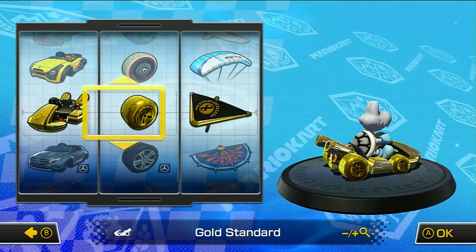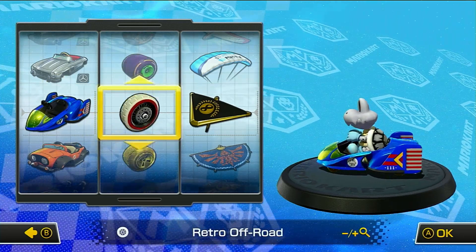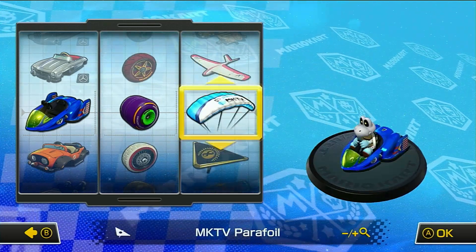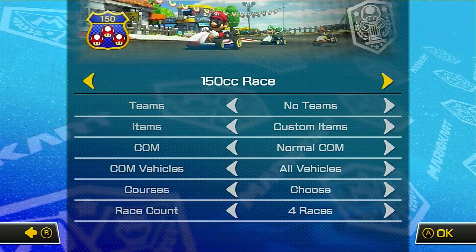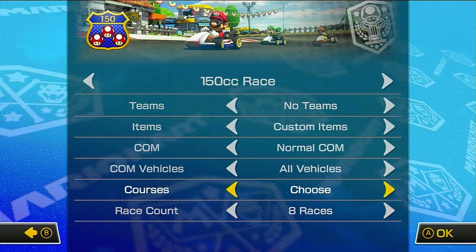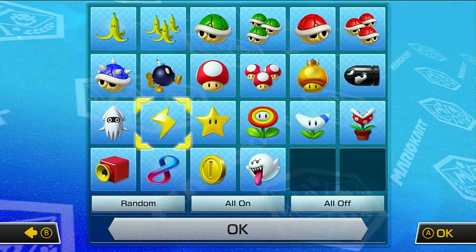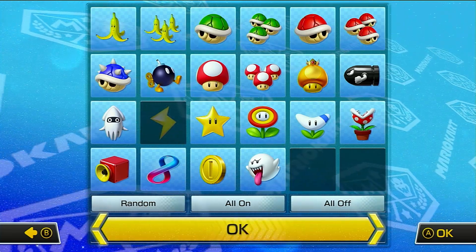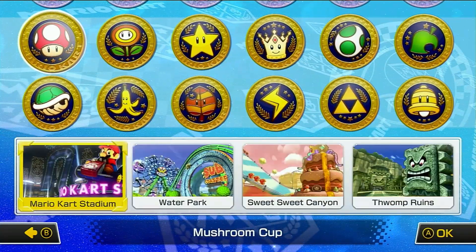Naturally, Nintendo looked at this overwhelming success and they did what they normally do — they ignored it for years. Until finally, in 2022, five years after the Switch Edition came out and eight years after the initial Wii U release, they finally released a paid DLC pack of six waves of tracks to race on. Since all of the race tracks have been released for a while now, I thought it'd be a good idea to go back and look at each of the courses and give my thoughts on them. So for today, we're going to cover Mushroom and the Flower Cup. Let's get right into it.